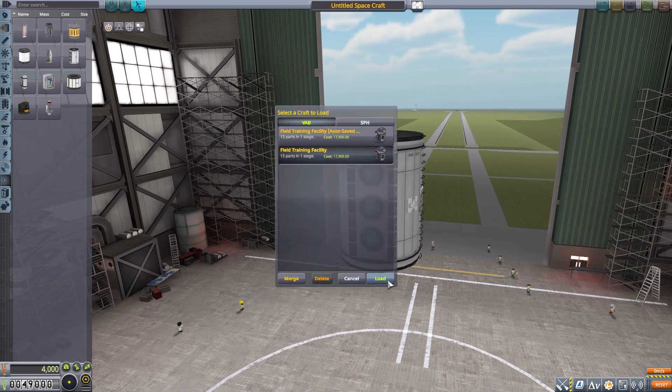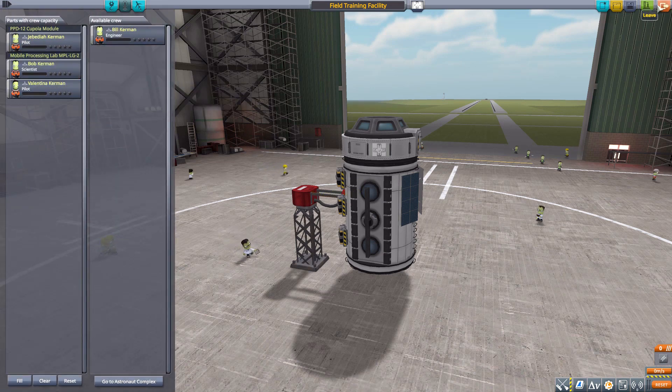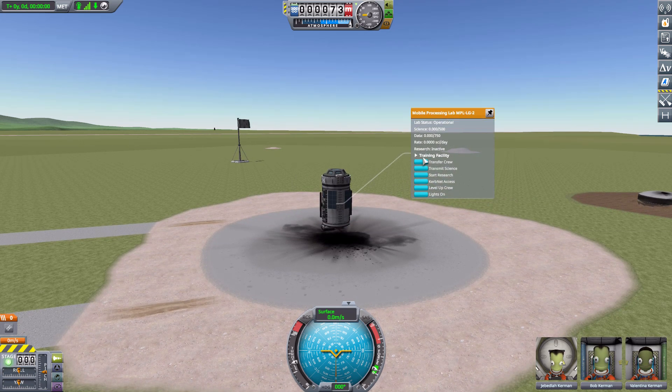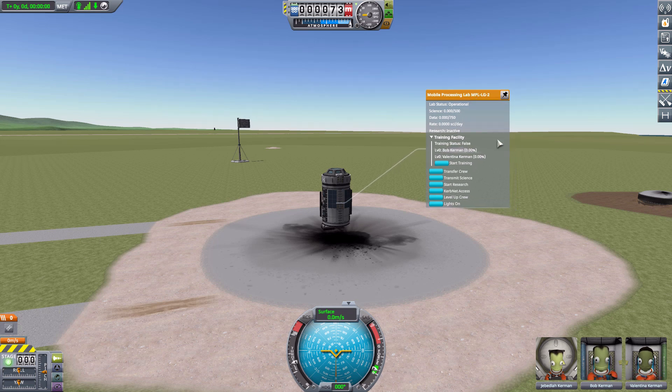Let's head out to the launch pad with a craft I built earlier - the Field Training Facility ship - and remember to load it with Kerbals. We'll grab Bob and Valentina and head out to the launch pad. Once loaded, right-clicking on the Mobile Processing Lab shows a new option called Training Facility, and clicking it expands out a couple of things: the training status currently false, the current Kerbals Bob and Valentina with their levels both at zero.